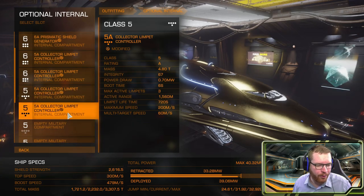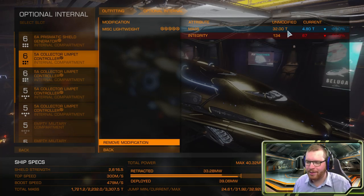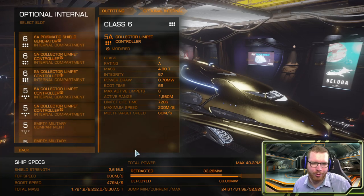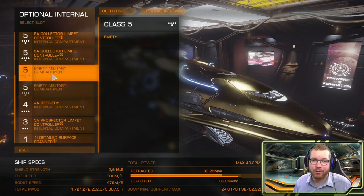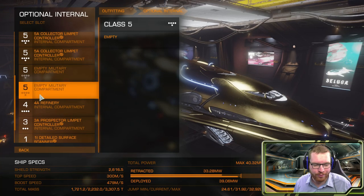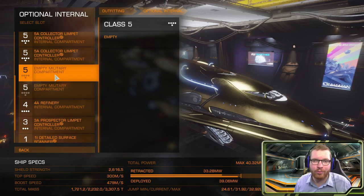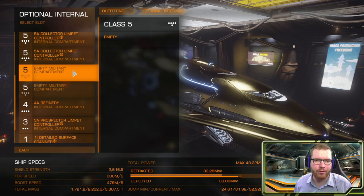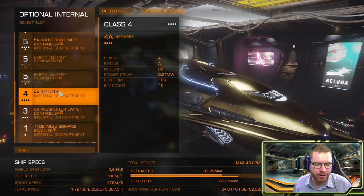For collectors, I've gone with four 5A collector limpets modified with Lightweight. This takes off a significant amount of mass and gives extra jump range, though it's probably not a high priority upgrade. The middle circular compartments I've left empty — we don't have the extra power to fit anything useful. The only thing I'd consider there would be Guardian Shield Reinforcement Packs, but we don't have the power for them. There's no reason to add module or hull reinforcements we won't need, as they would just reduce jump range. For the refinery, a 4A — we don't really need a 4A, a 2A would do, but we had the class 4 slot available.